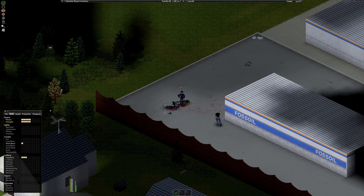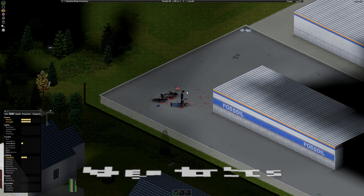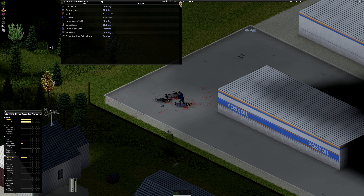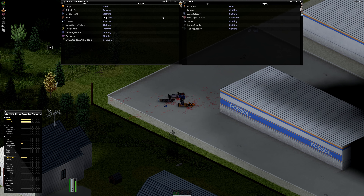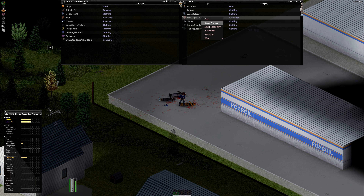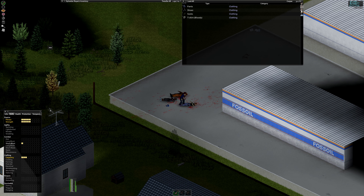When you leave your home, understand that the game uniformly drops zombies into urban areas, so they will be everywhere. It can be easy to get overwhelmed, but the best tip for surviving outside your first home is that you will walk faster than the zombies. Assuming you aren't playing with sprinter zombies, avoid sprinting yourself and simply walk away from them.